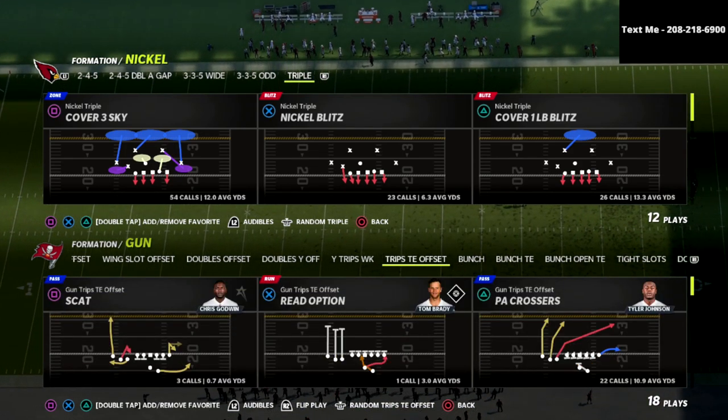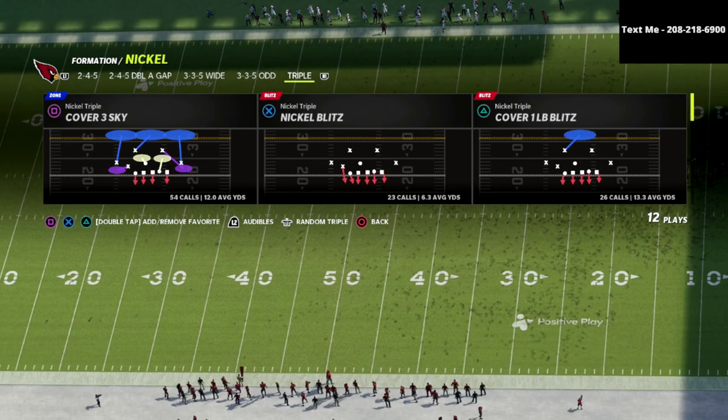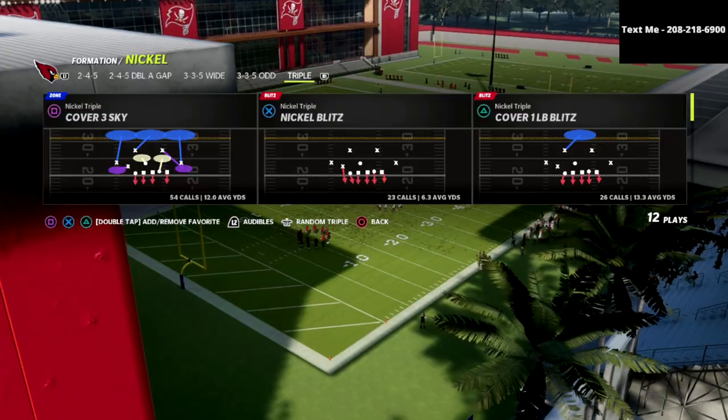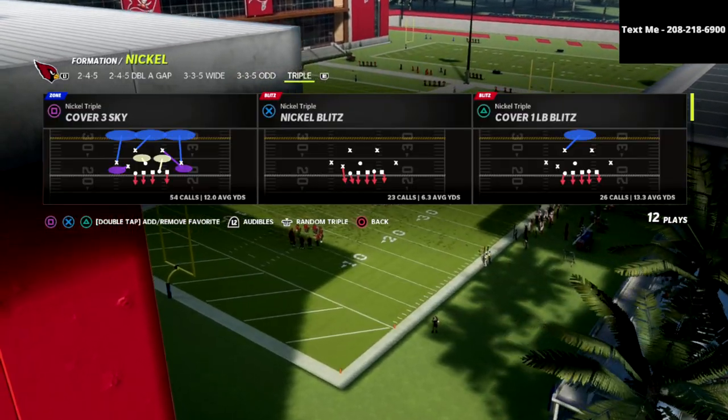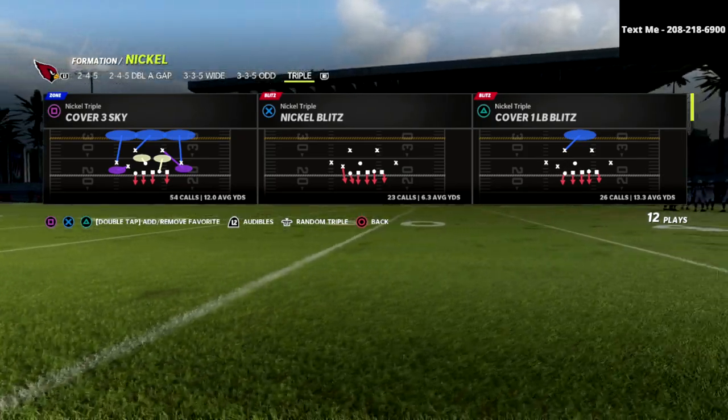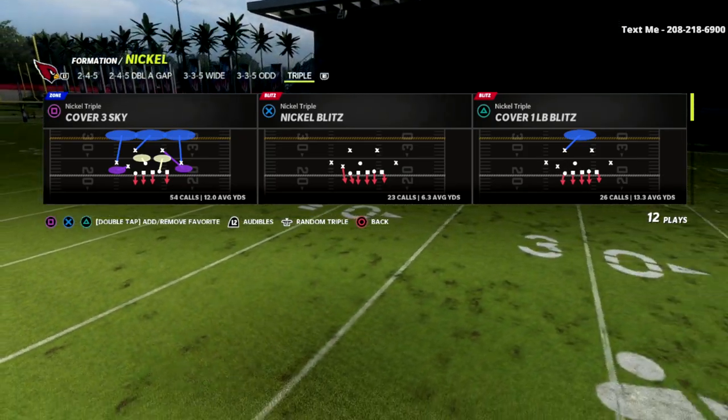We can find this formation in two defensive playbooks I want to highlight: the first is the Chicago Bears defensive playbook, and the second is the Baltimore Ravens defensive playbook. Both playbooks are really good depending on your play style.